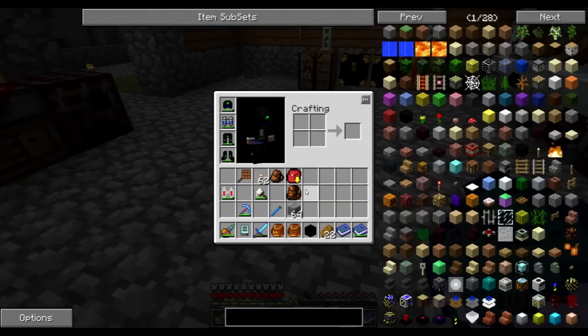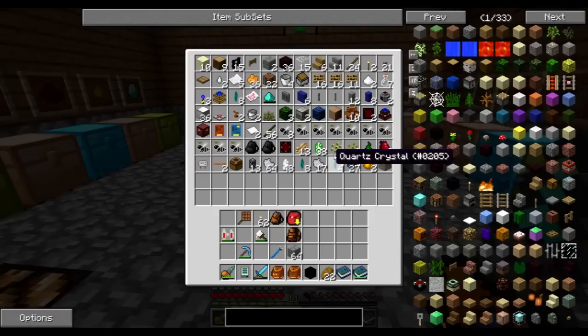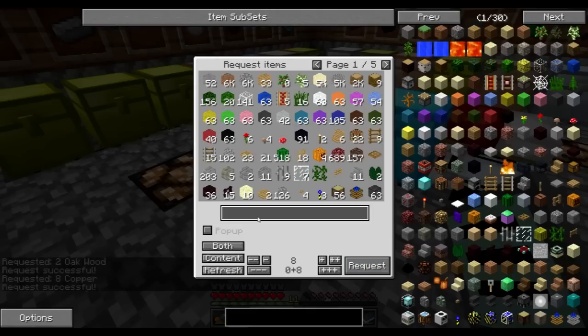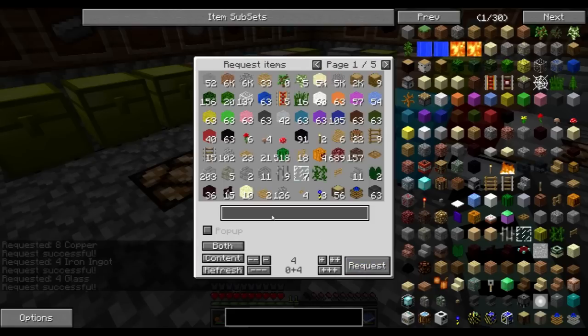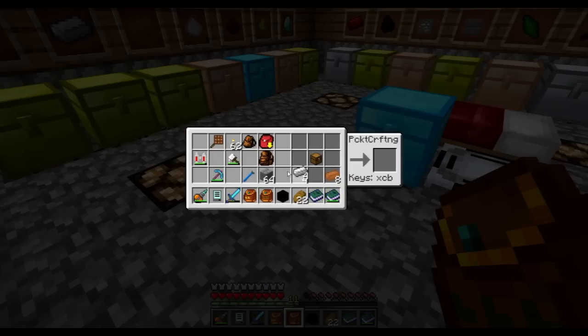We will also want to have a chest to serve as the buffer — that's going to be between the sorting system. I don't happen to have a copper chest. We'll get the copper, get the iron, and get the glass. My quarry is getting to the layers where it can find lead, which is very good. I also ran my other quarry a bit just trying to get some more resources, but it takes forever. An iron chest should be enough.